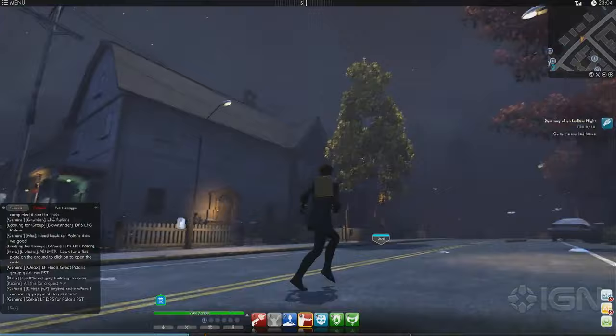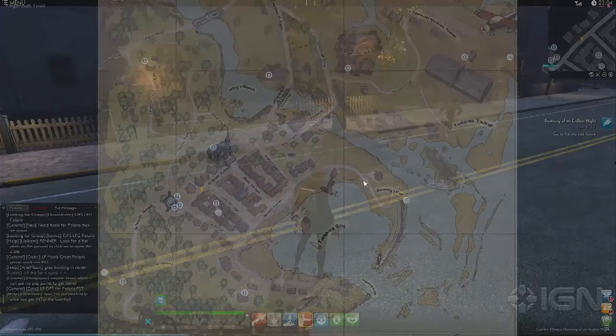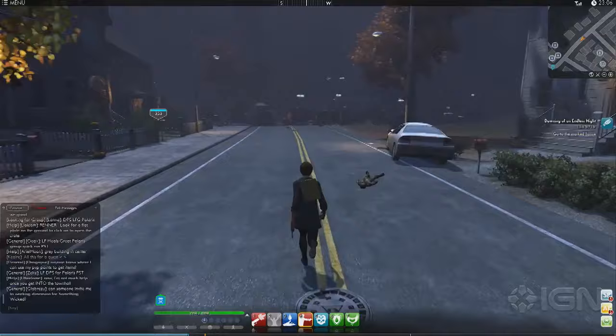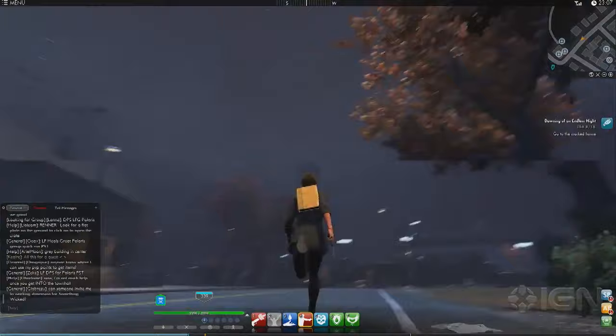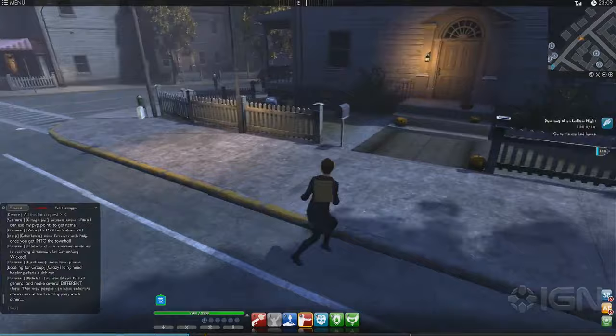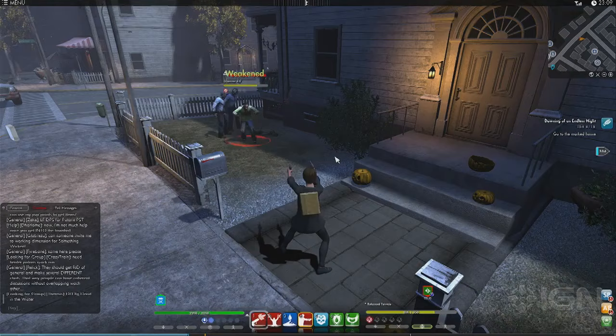So we're checking out Funcom's The Secret World. This is the starting area called Kingsmouth. It has a couple of nice references to horror material — you see Lovecraft Lane and Elm Street here. It has a pretty good sense of humor throughout, even though it's mostly about horror. It's a pretty dark game, even though it has a humorous side — there are shadows and zombies running around and all sorts of scary occult stuff, but there's definitely a sense of humor.